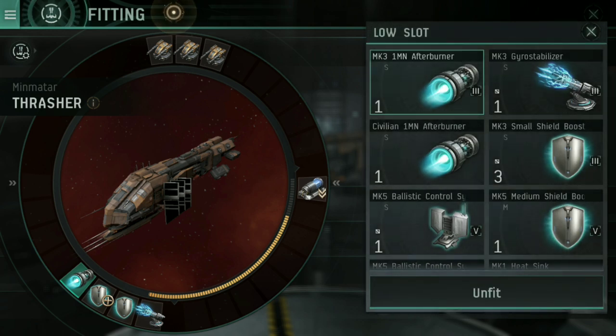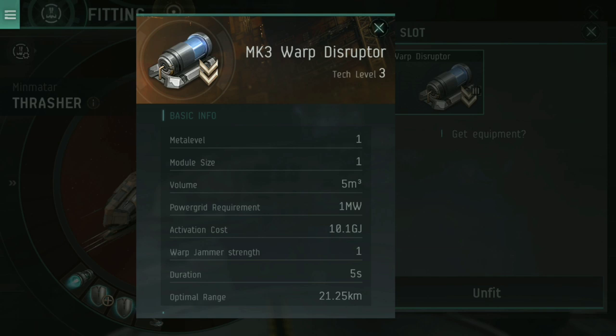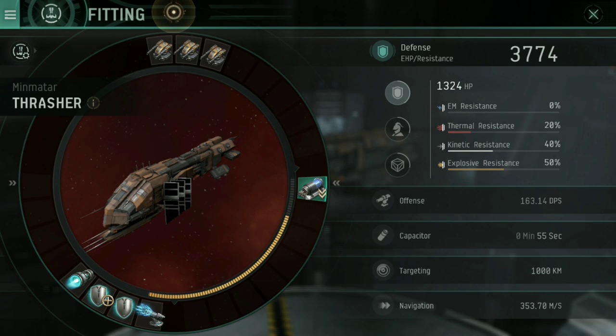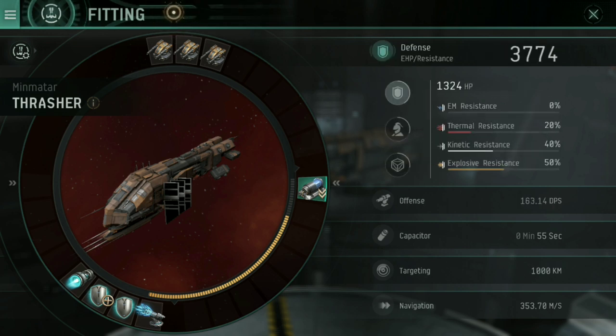I then also have the Afterburner, which allows me to approach a target a little bit quicker. And finally, in the medium slot, I've gone for a Mark III Warp Disruptor, so I can find other ships doing some PVE, lock them into position, stop them from warping away, and blow them up. It won't help me against a Venture, which has a much more stable warp core — watch my video on E-War modules for that. Basically, the standard Minmatar Thrasher has become really quite scary. My defense has gone all the way up to 3,774, and that's just a basic Tier 3 destroyer. With a full fitting like this, it's now a really dangerous and much more survivable ship.